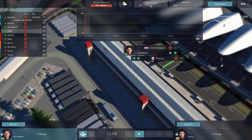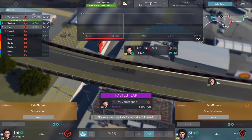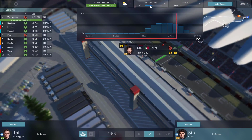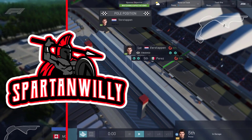On to the quickest qualifying of the year. It's raining half of Q3, so we're just going to go out on one run and hope for the best. Verstappen gets pole, which is fantastic. Perez on 5th — I would have liked him in 4th, but 5th is okay. And yeah, on to the race.